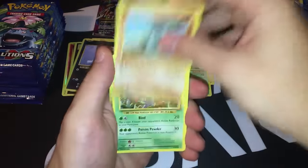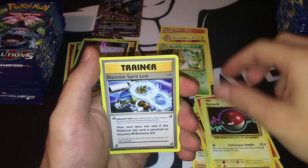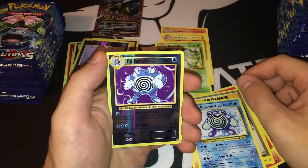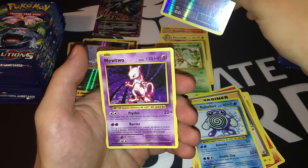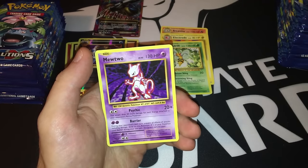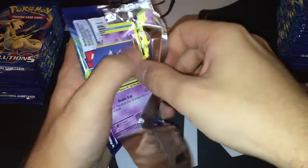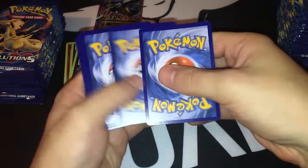Pack five: Machop, Tangela, Vulpix, Fire Energy, Voltorb, Blastoise Spirit Link, Pidgeot Spirit Link, Polywhirl. The reverse holo is a Polywhirl, which is actually a rare. And the rare is — no way — there's a Mewtwo! I really like this box so far. Mewtwo with Barrier and Psychic — a decent card. It's not a top competitive card as some say it should be, but still decent.